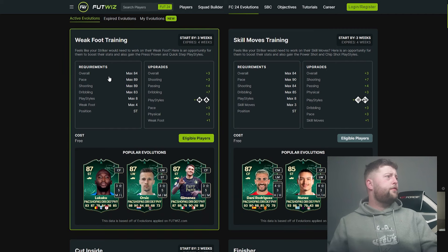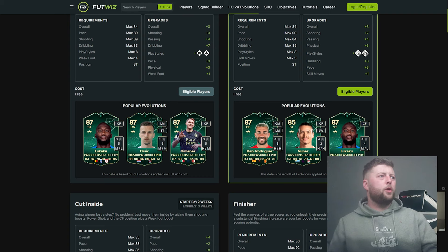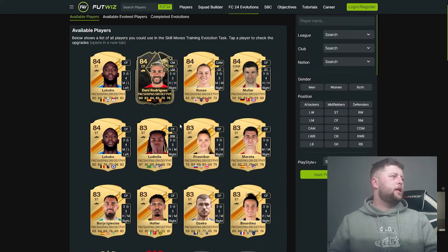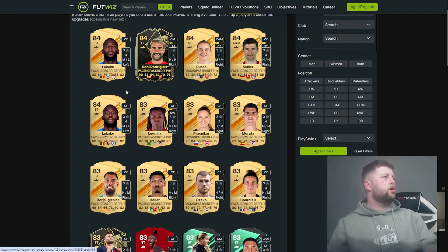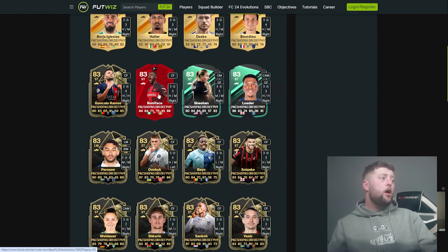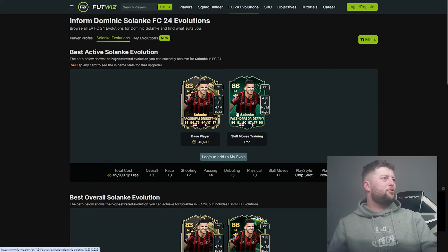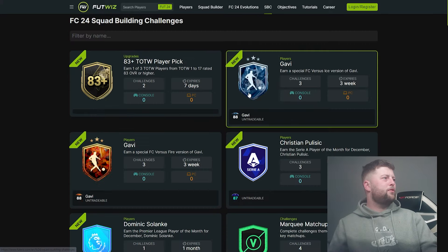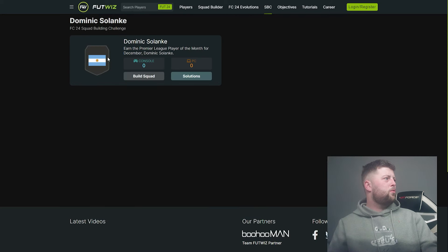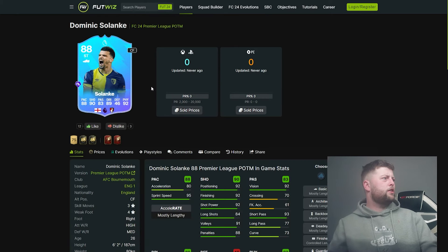The most popular in Foot Whiz for the weak foot one is obviously Orsic — we knew that — then Jimenez and Lukaku. Lukaku, I'm not feeling it to be honest, I like the four star four star version of him. Nunez is in absolutely so many of these evolutions, it's unbelievable. For the skill move one we've got Russo, Lukaku, Rodriguez — those are going to be the max rating. Bonnie Face is actually looking more and more promising. What about Solanke — what does he go up to, an 86?